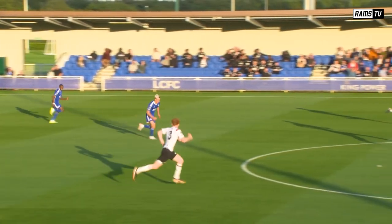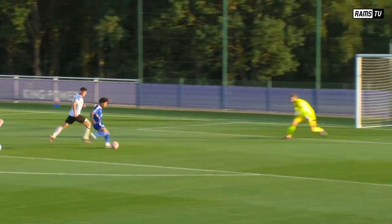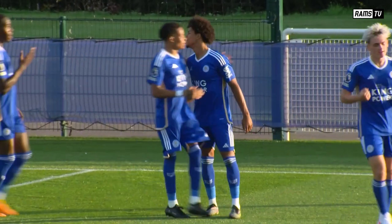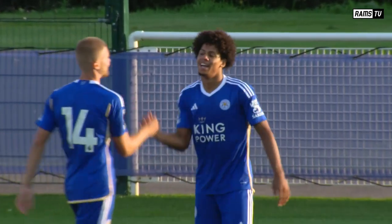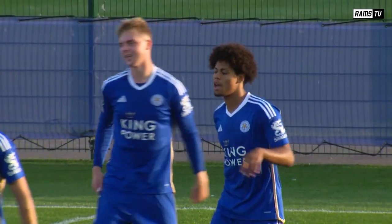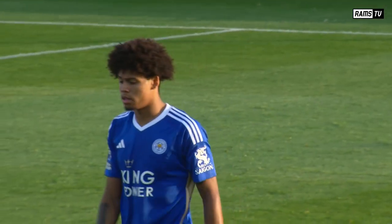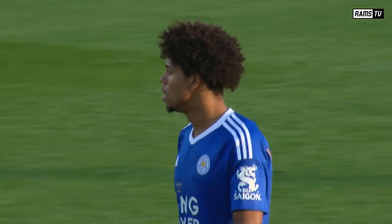Excellent turn from Booth. And a good chance here for Amani Richards, who's into the box — and this time they do convert. It's no less than the Young Foxes deserve on opening day here in Premier League 2. Amani Richards has caused no end of problems for Derby County, and now he's got himself on the score sheet. Quite fitting too that Zach Booth was involved, having earlier hit the post. Booth got into a really good position to spin his man, then slipped through to Richards, who found the angle and found the finish.